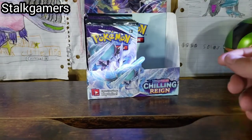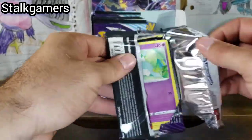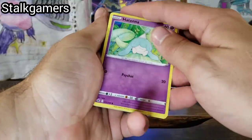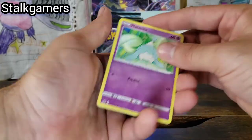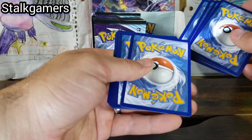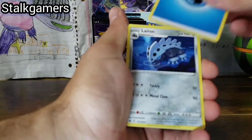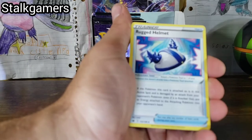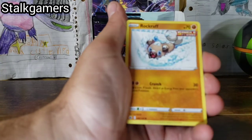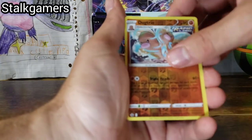We are all cleaned up here and we are into the second half of this Chilling Reign booster box. Whoa — the fourth card looks pretty centered. Actually that looks beautifully centered. So we've gotten four holographic cards and three ultra rare cards that we had pulled, one a VMAX, and we're about to get something else. Castform, Gastly, Dugtrio.